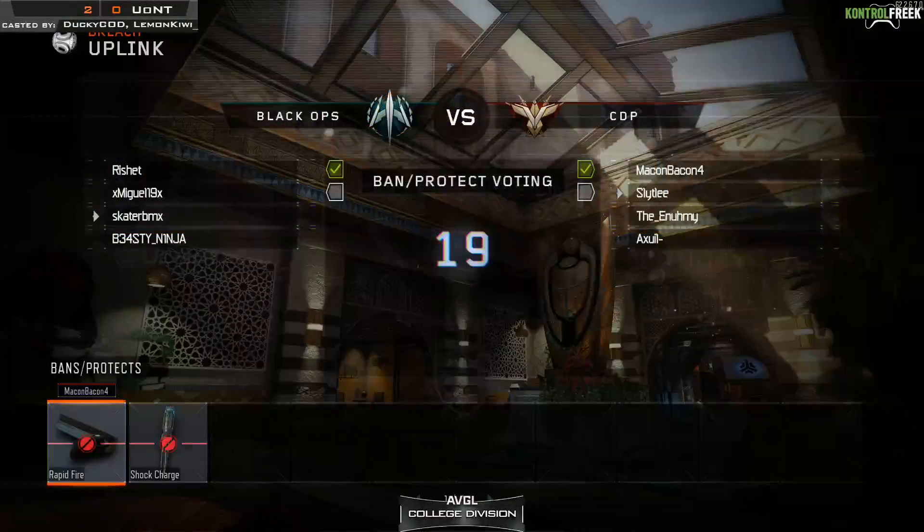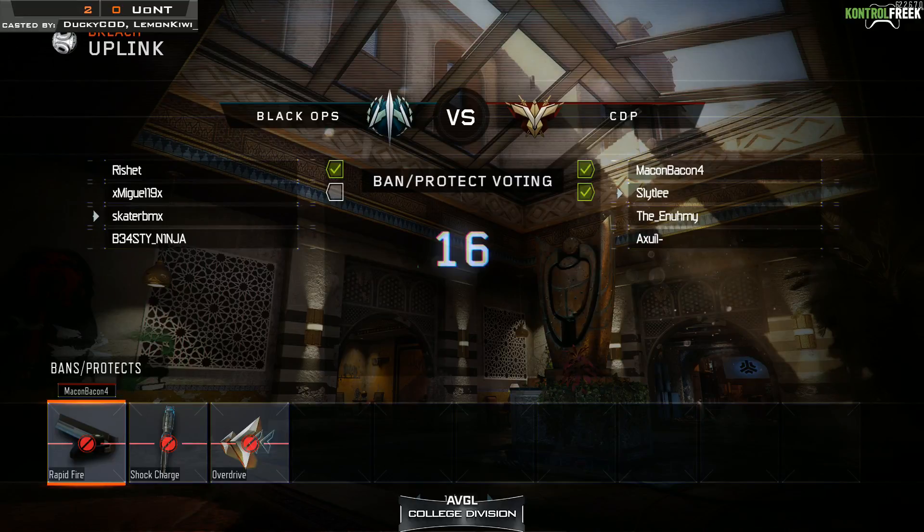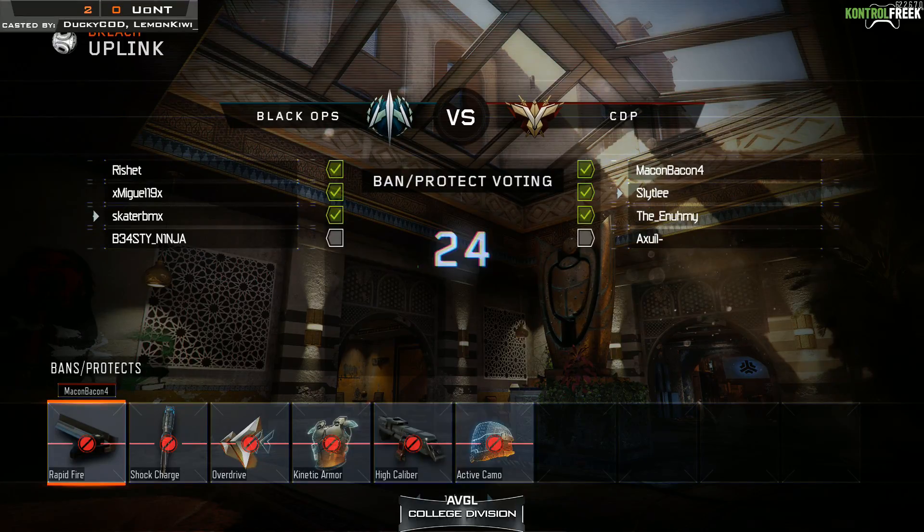Our third map of Texas A&M versus North Texas. It's easy to say that Texas A&M is going to take this pretty easily. We're seeing the same bans coming in from the last match - if you're North Texas you want to start doing some targeted bans, possibly some of the weapons like M8s. Overdrive and Kinetic Armor are some interesting bans - the most obvious specialists you're going to want to take out. The only thing protected was the Gravity Spikes in that first hard point.